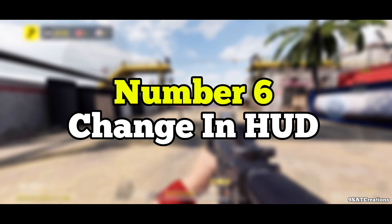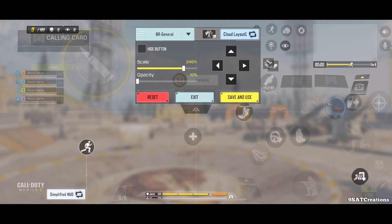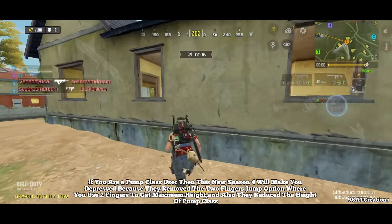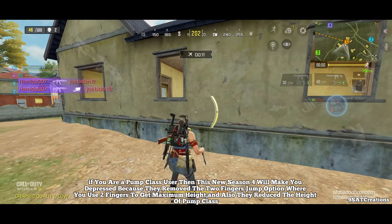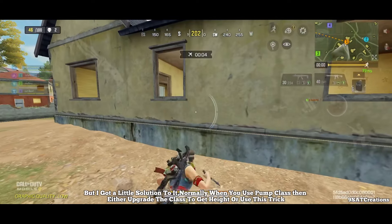Number six: Changes in HUD. New changes have been made to the HUD setup, where a new setting lets you choose between a simplified HUD and your currently used HUD. If you find any more changes, let me know in the comments. Number seven: Pumped Class update. If you are a pumped class user, Season 4 may disappoint you — they removed the two-finger jump option for maximum height and also reduced the overall height of the pumped class.